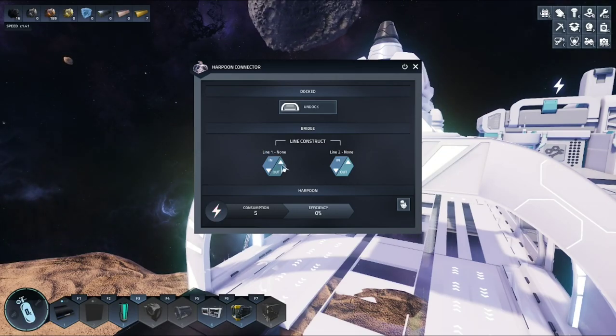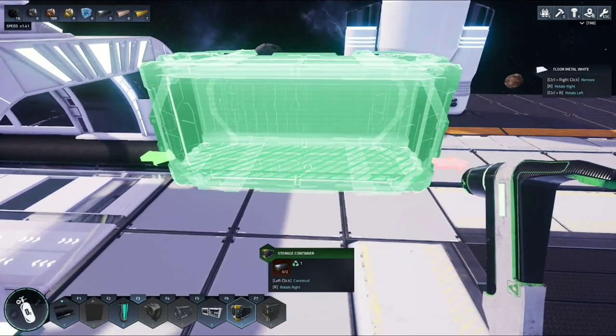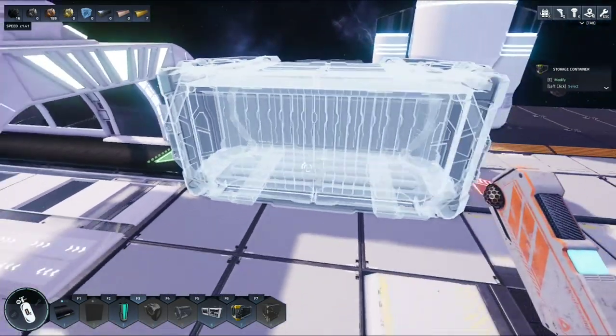Now that the conveyor belt is set up properly, go to your docking station, enter with E, and ensure that line one says 'out.' Next, pull out your storage unit and make sure the intake is facing the proper way, aligned with your conveyor belt.